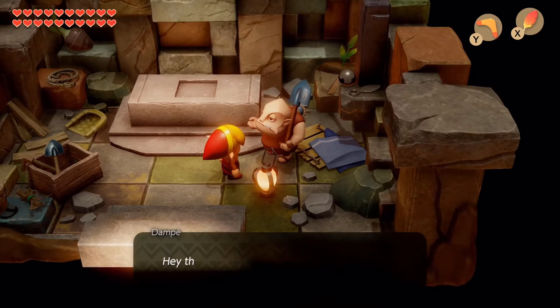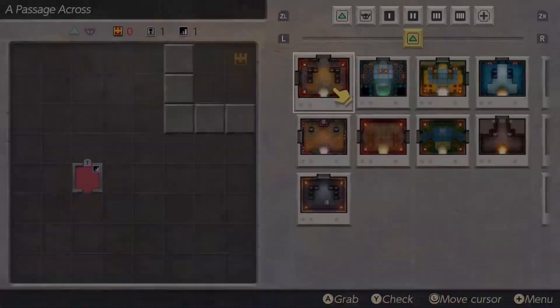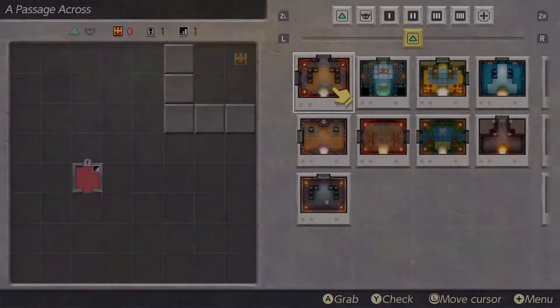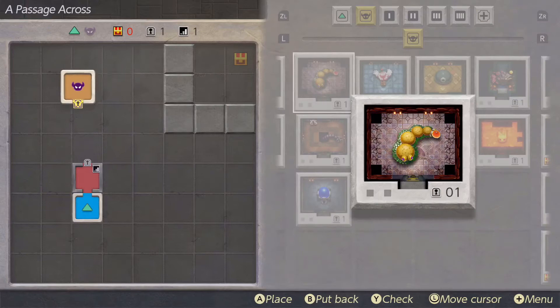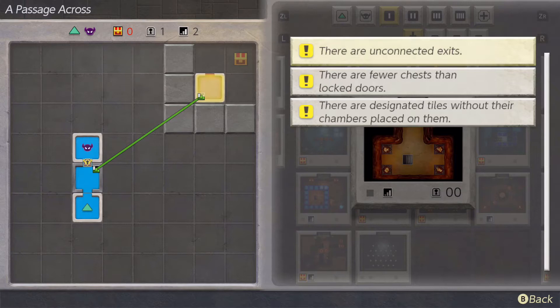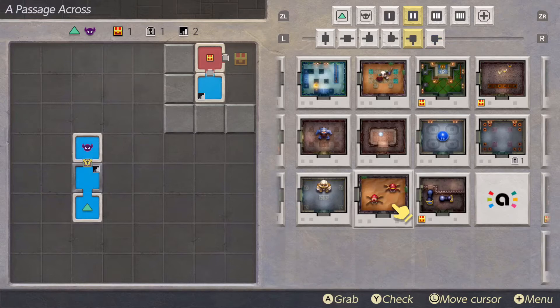Going into the dungeon maker, you can arrange dungeons. Dampe has tests for you — you come in and arrange dungeons in a certain way. Starting from scratch, you have to place an entrance, a boss area, and the nightmare's lair, and have enough chests for locked doors. You pick rooms with stairs and they'll connect automatically — it connects stairs that are closer together. The chest indicator tells me I need to place a tile with a chest, then I can add whatever else I want.